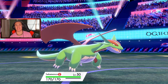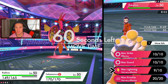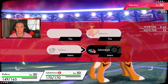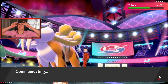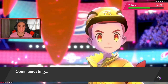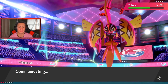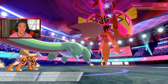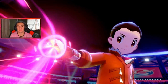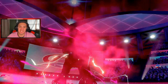Tapu Koko 100% outspeeds Salamence. Surprisingly it doesn't outspeed Raikou. It's crazy seeing shiny legendaries — shiny legendaries are a lot easier to get in this game than any other. Every other game you had to soft reset, do all that, but in Sword and Shield you hop into the raid dens and there are glitches or quick soft resets that let you keep spawning that legendary with a high chance of getting shiny.